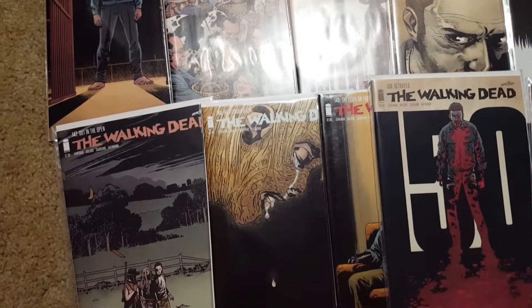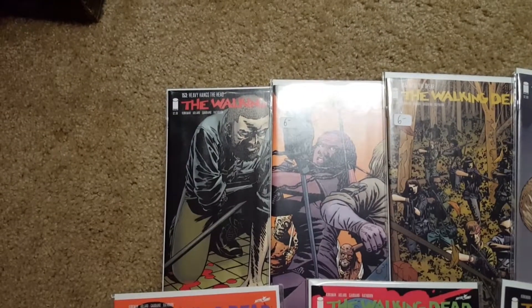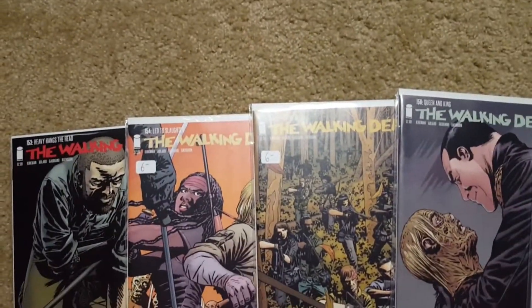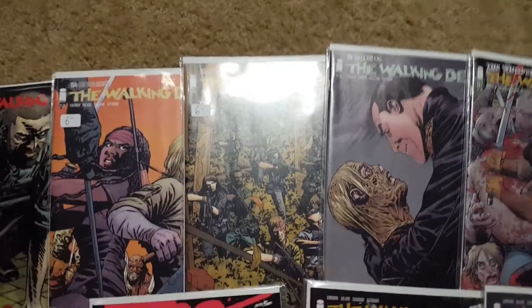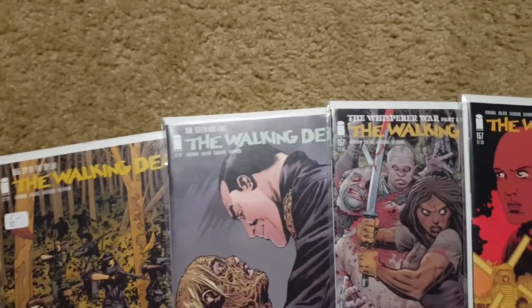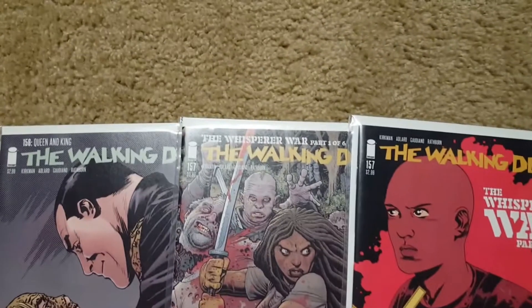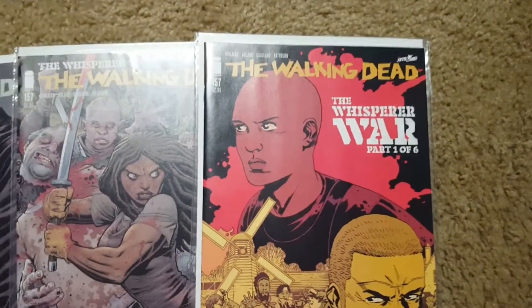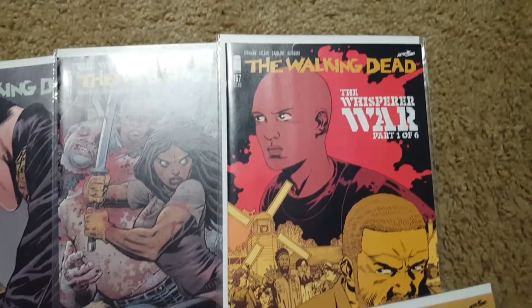And now we're going to move on to my last set of books. It starts with 153, 154 — I paid 6 bucks for these because I was late to get them and they went up in price. 155, 156. 157 starts the Whisper War. I have that cover and then I bought the variant — I like that one better — so I bought the variant for the rest. That starts the Whisper War Part 1 of 6. That's Part 2 of 6, 158. 159 is Part 3.